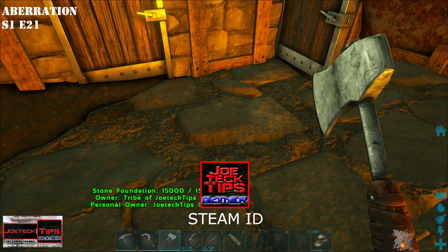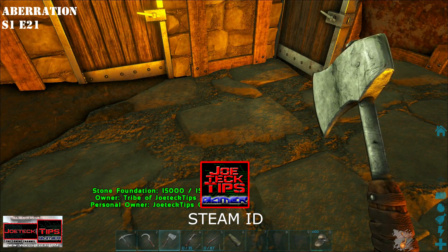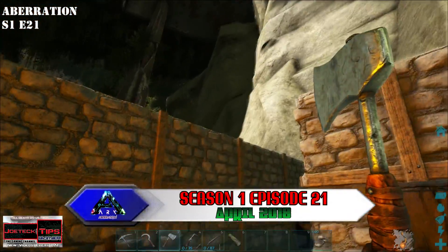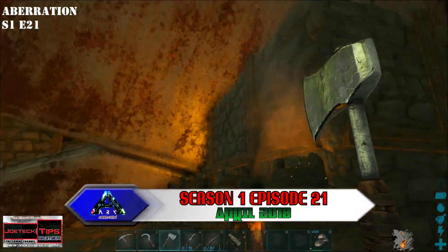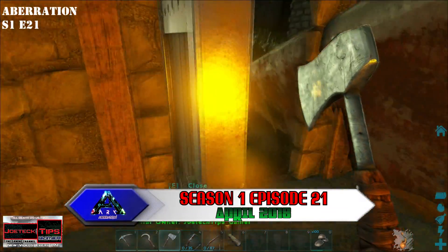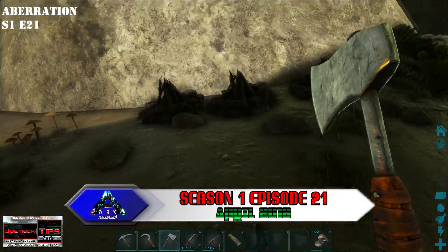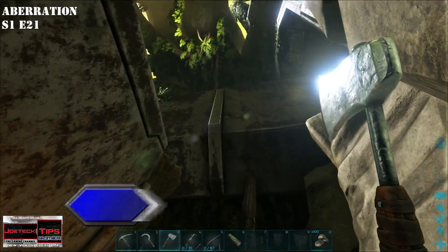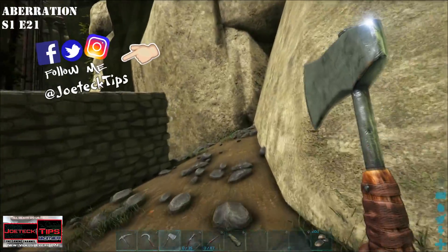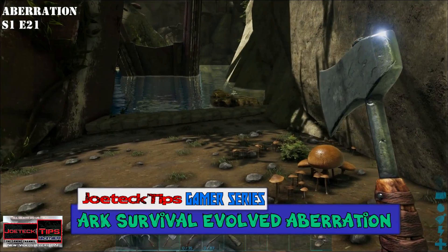Hey guys, this is Joe TechTips Gamer and this is episode 21 of Aberration. We've been working extremely hard getting some stuff done. As you can see, we have no roof because of the lighting issue — we are indoors, kind of sort of. We have built our base inside of natural beauty and we're protected, which is really nice. I've started creating a wall here and will probably create an entranceway here.